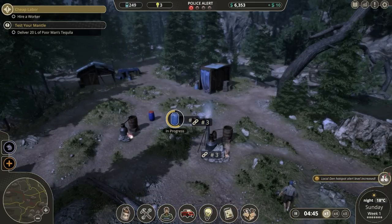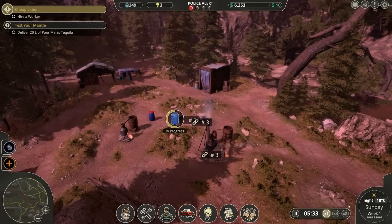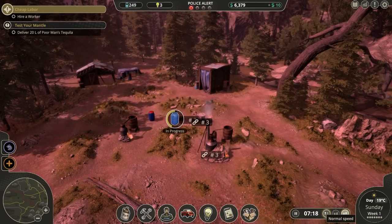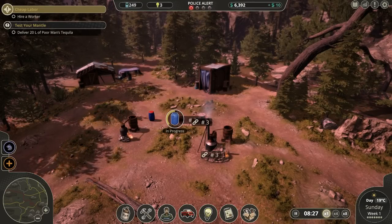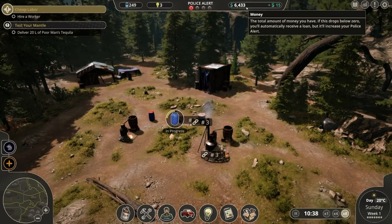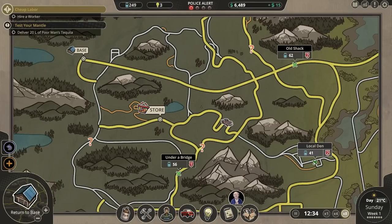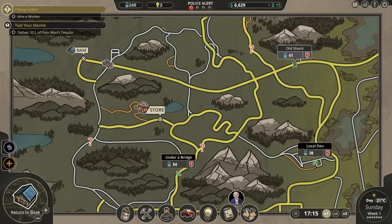Let's unlock close fermentation. We can't unlock anything else at the moment — everything else is closed in this chapter. Local den hotspot alert level has increased to two. There's not much we can do about that. We cannot start another batch unless we want to get another employee or wait until the car is back. We're selling a decent amount of spirits at all of the different places. Local den: 0.70 liters per hour — pretty good. The quality is actually not bad on the stuff that we're selling.